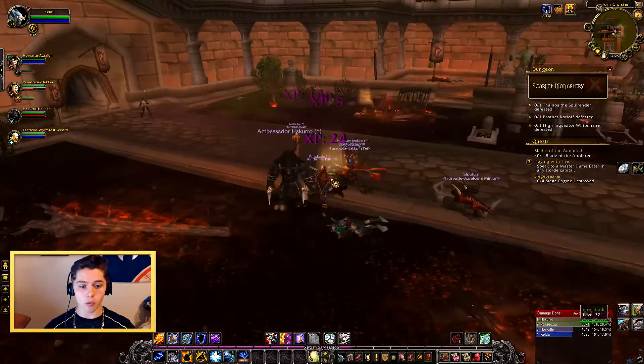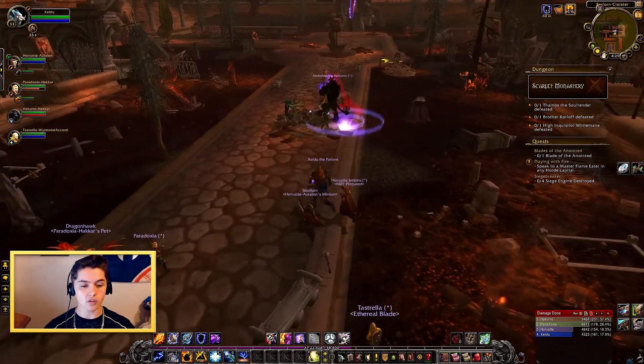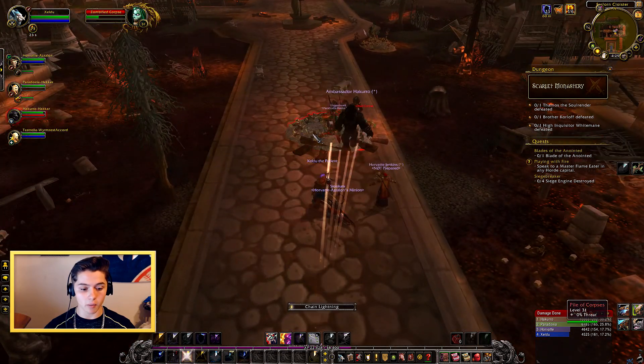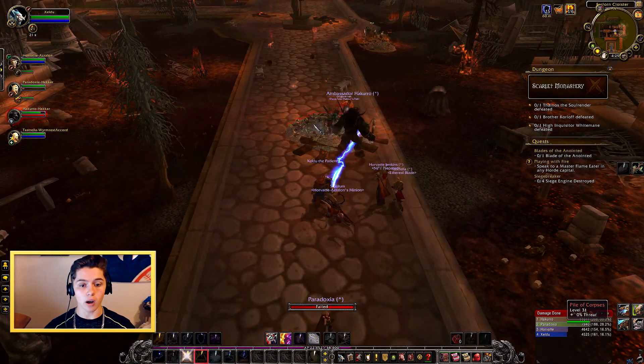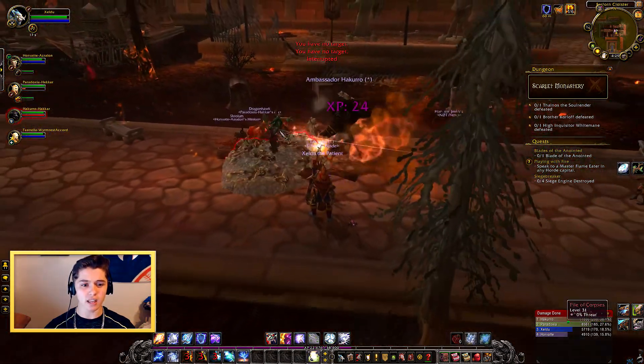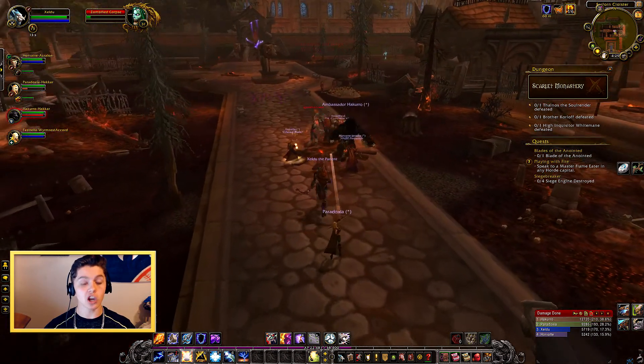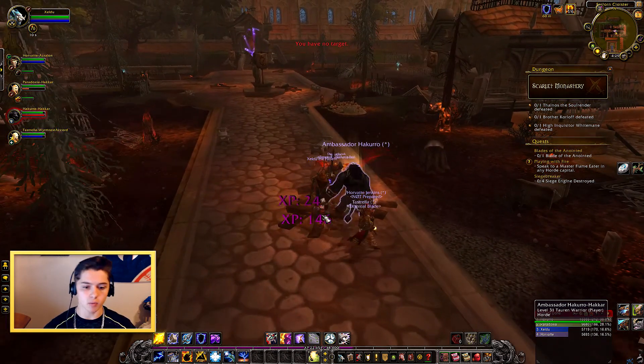For Alliance, my favorite race is definitely the Night Elf — it is by far my favorite. I just love how bulky they are and how their armor looks on them. And isn't their passive ability like Shadow Meld? Shadow Meld is what they get, and I like that a lot — it makes you go invisible, so that's pretty cool.